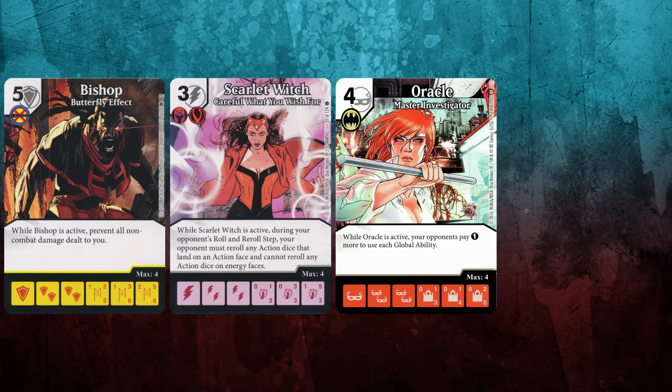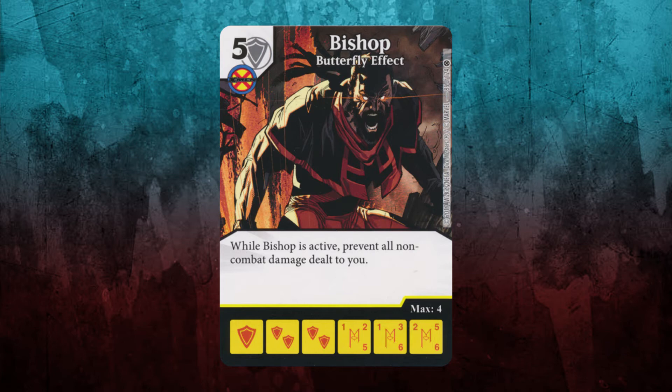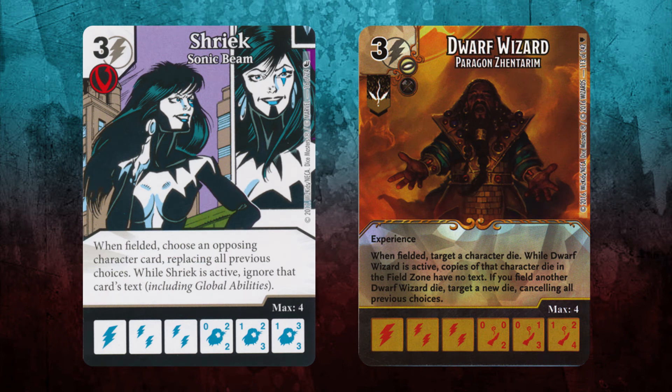This is a small sample size skewed somewhat by my own misplays — the team could have performed better in more skilled hands. If you're planning on playing this team, it's important to know where it struggles. Bishop, Scarlet Witch, Oracle Master Investigator, and really any form of blanking are its biggest threats. Bishop is perhaps the easiest to deal with — we buy and field Shriek to blank him. Their Shriek usually targets our Shriek to restore his ability, which is good for us because we just buy Storm and use a Cube to deal Storm's damage to the opposing Shriek.